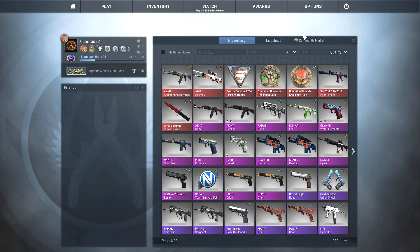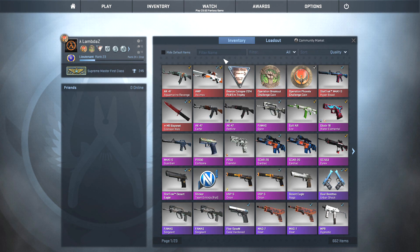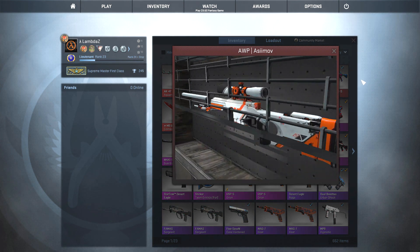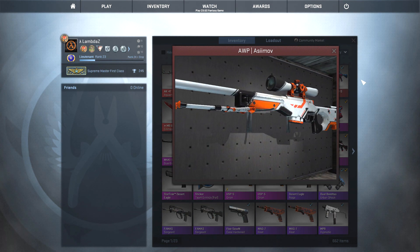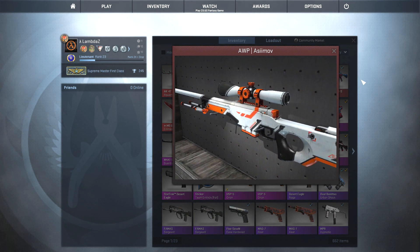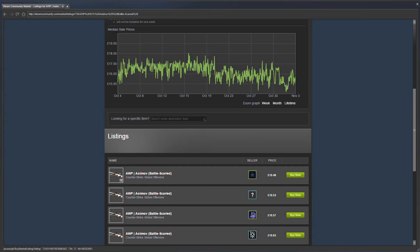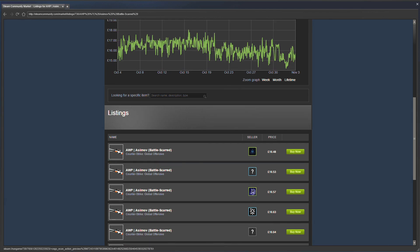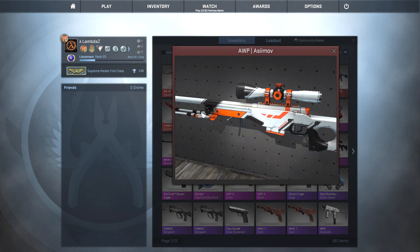I'd like to start off with one of my own skins — my AWP Orb Asimov Battle-Scarred. I've had this for probably the longest time; it's my longest-serving item in my inventory, simply because I love it so much. People will look at this skin and think 'Field-Tested Orb Asimov? Awesome.' But it's actually Battle-Scarred, and look at it — super clean, it's really nice. Back in the day I got this for 16 keys, which was cheap. Orb Asimovs were expensive, usually going for about 20 keys. An Orb Asimov Battle-Scarred currently goes for about £16 on the market, and if you look at the first few listed, they all look pretty rough compared to mine, which is much closer to a field-tested look.